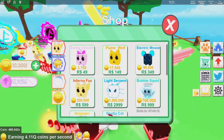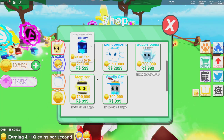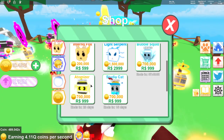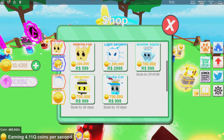The other thing they added into the shop was a new premium pet called the Atomizer. As you guys know, I never buy those premium pets, but if you have some Robux you want to burn, go ahead and get yourself the Atomizer.